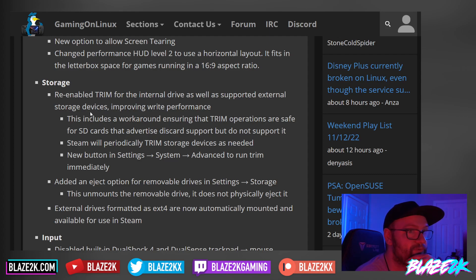They've re-enabled TRIM for the internal drive as well as support for external storage devices, improving write performance. This includes a workaround ensuring TRIM operations are safe for SD cards that advertise discard support but don't actually support it. fstrim will periodically trim storage devices as needed. A new button in Settings > System > Advanced lets you run TRIM immediately. They've also added an eject button for removable drives in Settings > Storage, allowing you to unmount the removable drive — it doesn't physically eject it, of course, but it's good practice to eject external drives to protect against corruption.